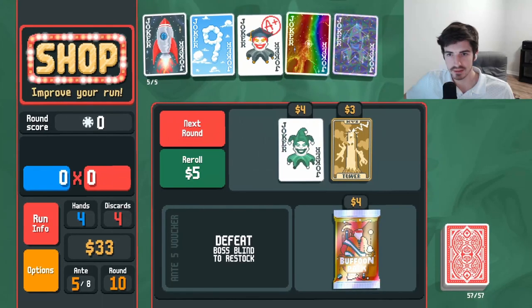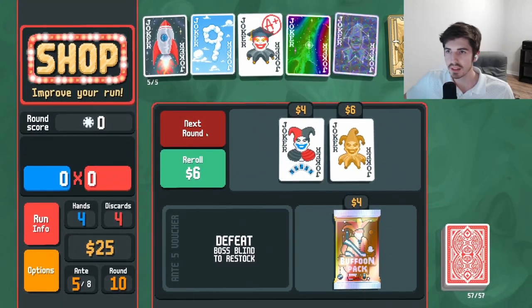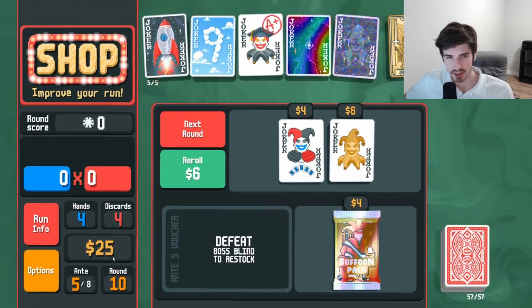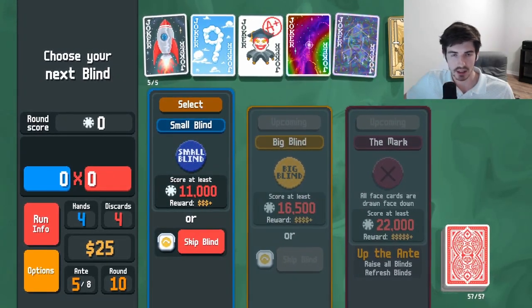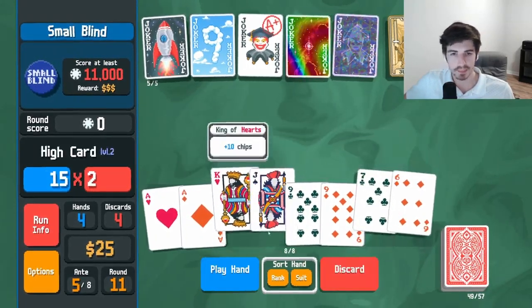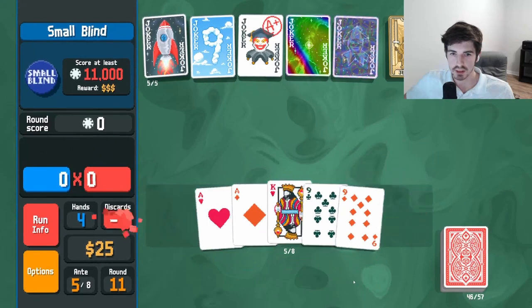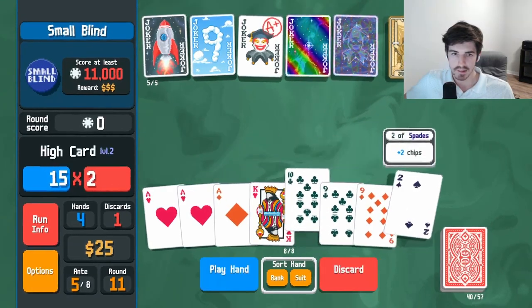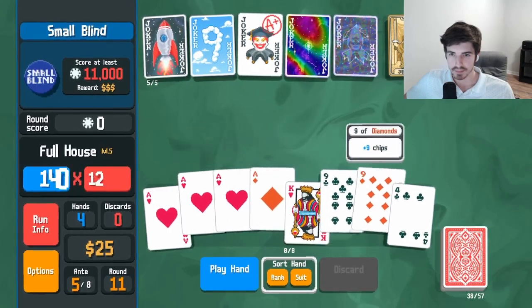I don't think we're getting rid of anyone right now. Buy a strength for sure — you can turn more eights into nines or kings into aces. We're going to stop at $25 so we can max out our interest. Every $5 we have, we're going to get an extra dollar of interest, up to $25, which is $5 of interest.